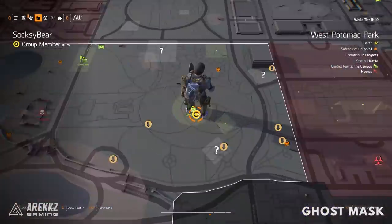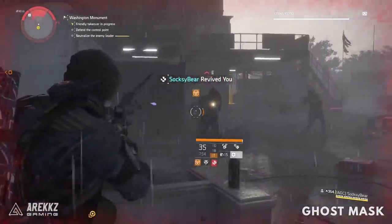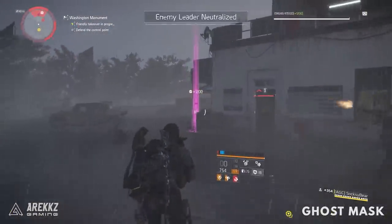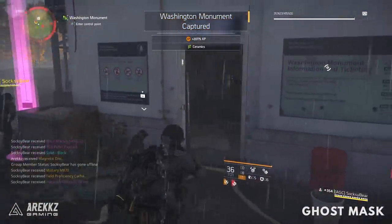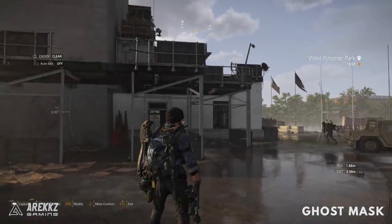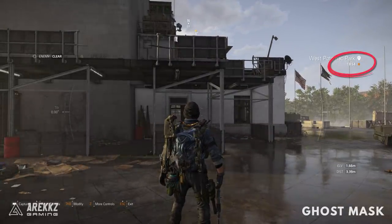We're going to start with the brand new ones — the Ghost and the Specter masks. This is probably the most involved and a little bit annoying if you mess it up, and it all revolves around the Washington Monument. This needs to be done at night. You can check your time of day by going into the menu and holding down F for photo mode — the top right shows the time of day.